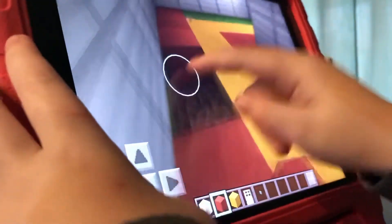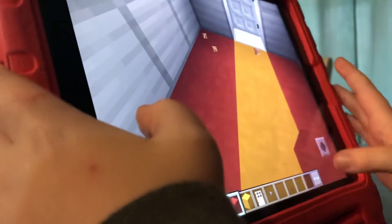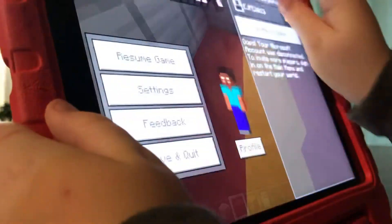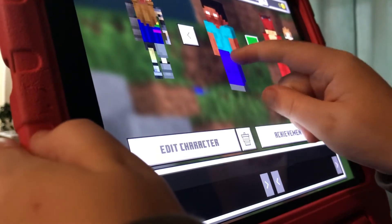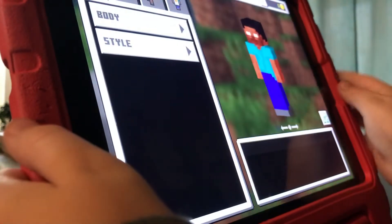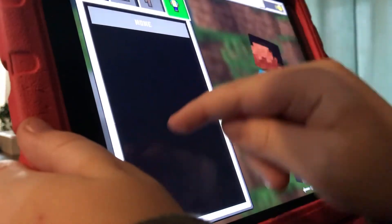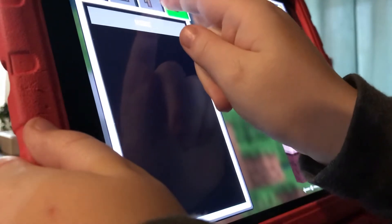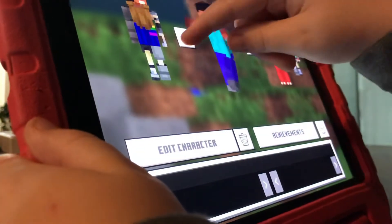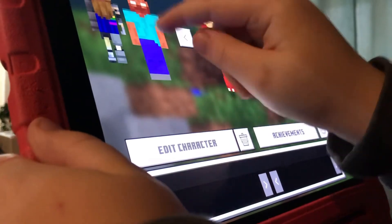Also, there are these things called capes, and I will show you how to put those on. You press profile — these are all my skins. Just go here, and then here. Apparently I don't have any capes. So let's just go — okay, that's how you do that.